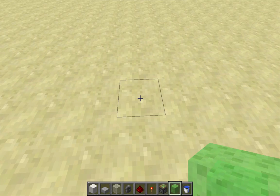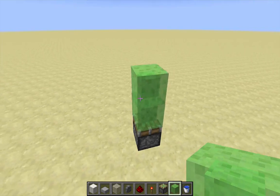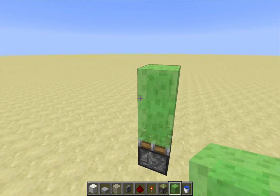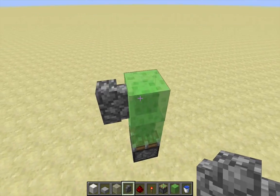I'm going to start by placing down a piston here and putting two slime blocks on top. I imagine it's possible to do this with more than one piston if they're firing synchronously, but I've only tried it so far with slime blocks. Then add a cobblestone wall on the other side of the slime block.